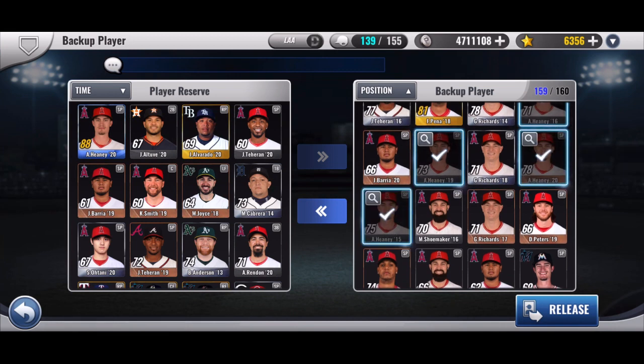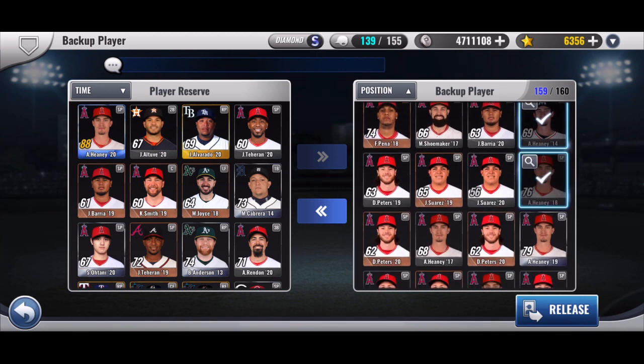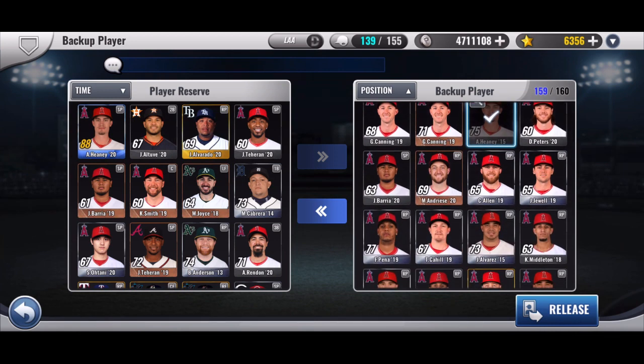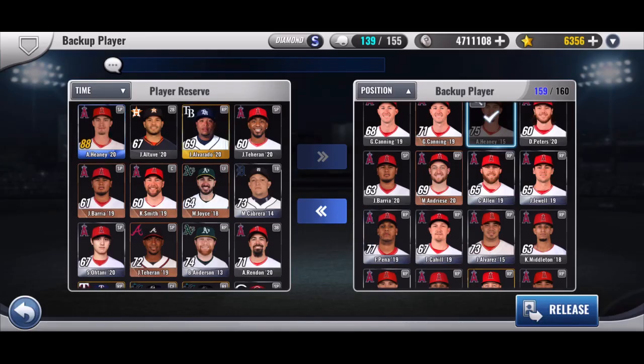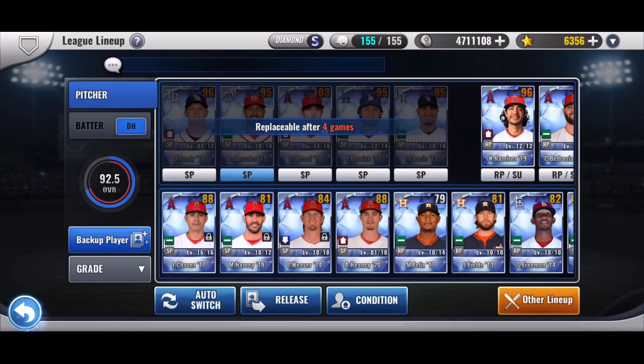You can see I've been saving up his cards whenever I get him out of packs or that one league reward of the day. Save those cards so when you craft your club craft, you can upgrade them right away. Don't have to waste upgrade material — like the tickets, the ones you get out of clutch hit mode. Save those for if you get a vintage player.